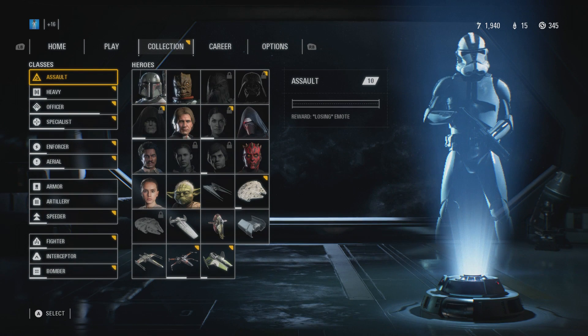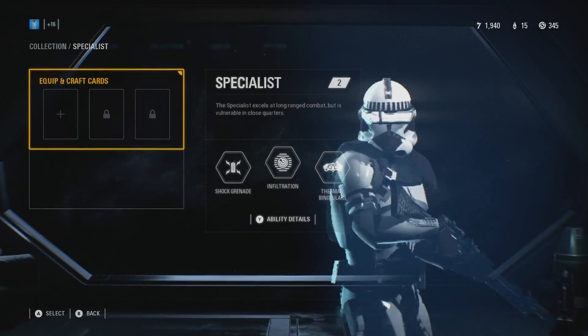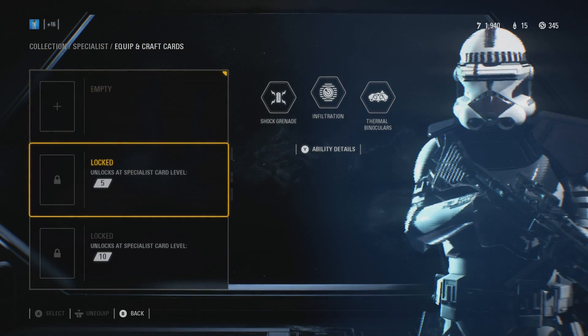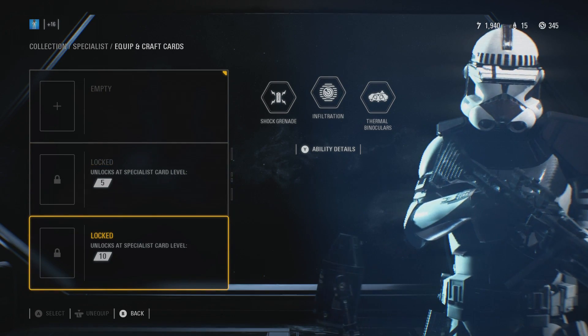I've already unlocked all the slots for Assault — there are only three. So we're going to go down to Specialist, and you can see I have one slot open and the other two are locked. You see this says: unlock at Specialist card level 5, unlock at Specialist card level 10.